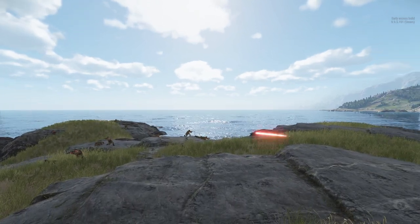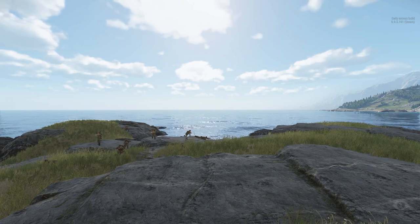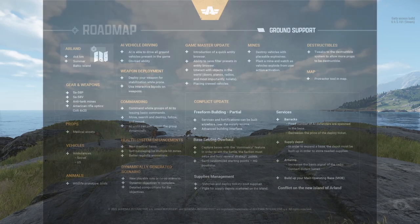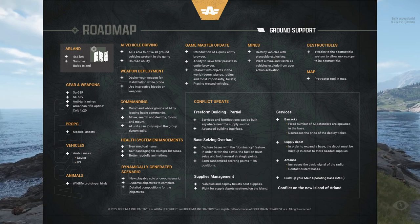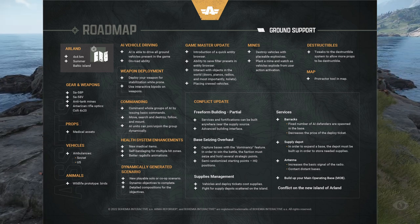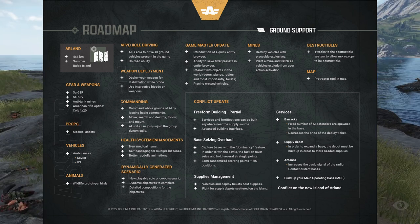Because doing anything more than that would very quickly make this video very long and not really to the point. So starting off, their first milestone objective is going to be an update called Ground Support. This update is going to have a large amount of features focused around vehicles, cars, and AIs using them. The first feature is AI vehicle driving — AI is going to be able to drive all ground vehicles present in the game, as well as have some sort of on-road ability, probably being able to follow roads and navigate.